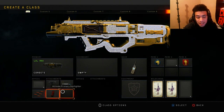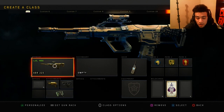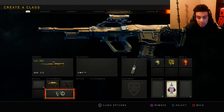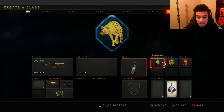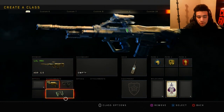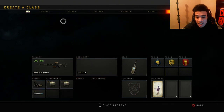Next class is the ABR — this class has an Operator Mod as you can see. I like to run Stock, Quick Draw, and the Repeater Operator Mod, with Compact Device, Scavenger, Dexterity, and Dead Silence. I was using this gun earlier today and I was absolutely clapping cheeks.